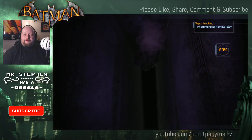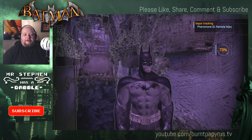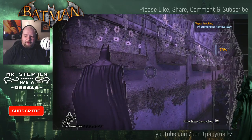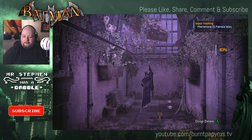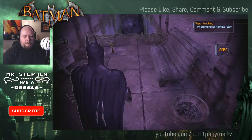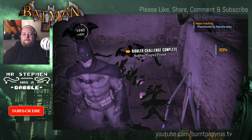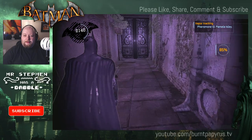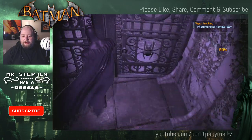I did the wrong thing though — I should have jumped over that. I can use my grapply hooky thing. There you go. Now, Joker's thingy over there. Found a Riddler challenge, that's nice. And obviously opening that door up.